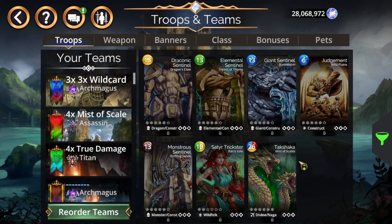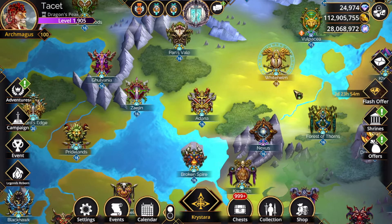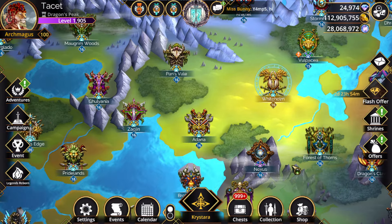Mists of Scales has a really solid synergy now — you just put a Marilith on there, get all your mana accumulation, then go into Vinoxia and into Takashaka, and you're good to go. That's really all you need. Then you just have one fourth troop for a flex spot if you need to put a journey troop there or whatever else.